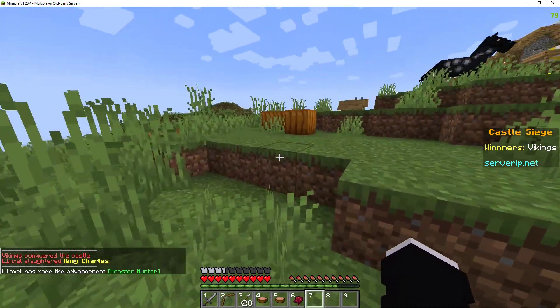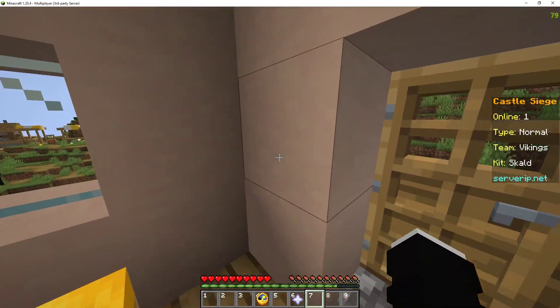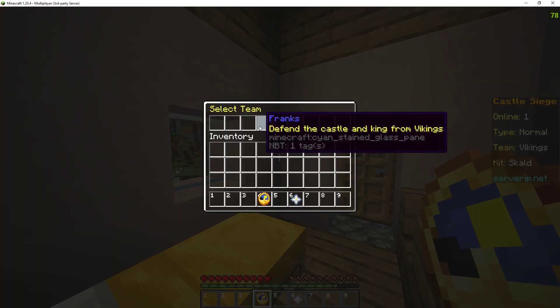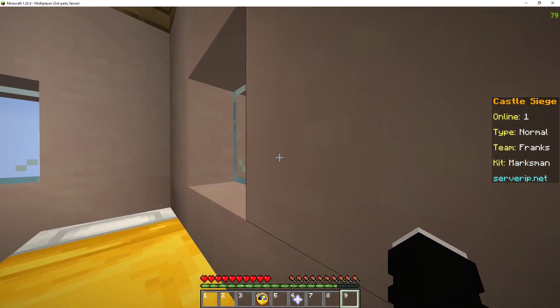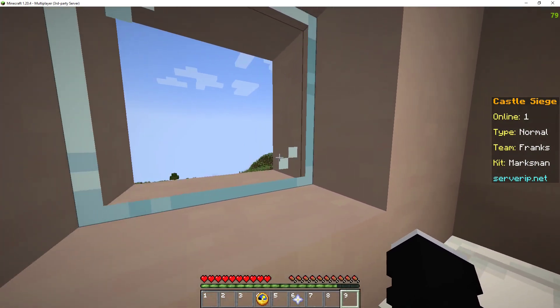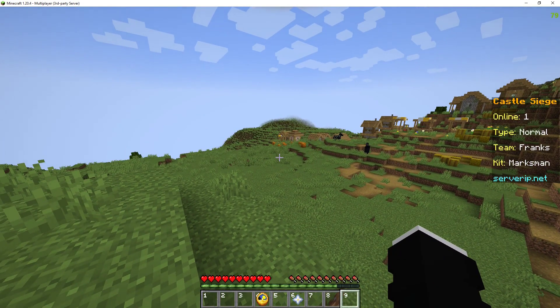It shows which player killed the king, the winners, and everybody gets teleported back to the lobby. If I go to Franks, I'd just have to wait for the timer to count down, but I don't want to wait eight minutes so I'm not going to do that.